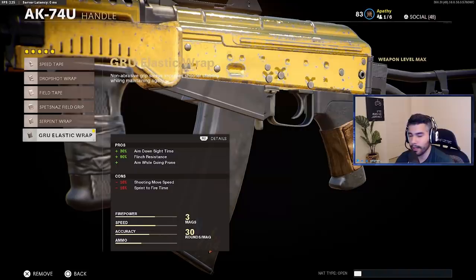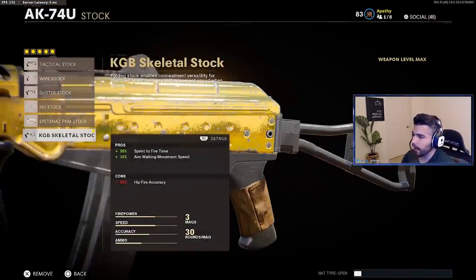For the handle, we've got the elastic wrap — very good especially for range gunfights because of the flinch resistance and you get that boost in ADS. For the stock, we're running a skeletal stock. I know you're thinking it lowers hipfire, and it does, but the 10% aim walking movement speed is pretty nice. I honestly barely ever hipfire in this game.